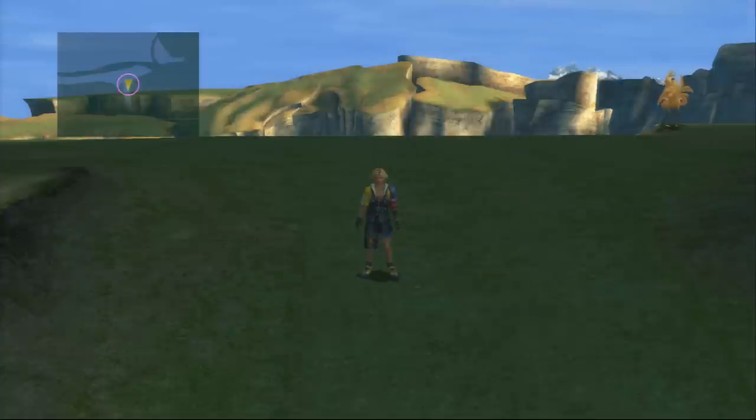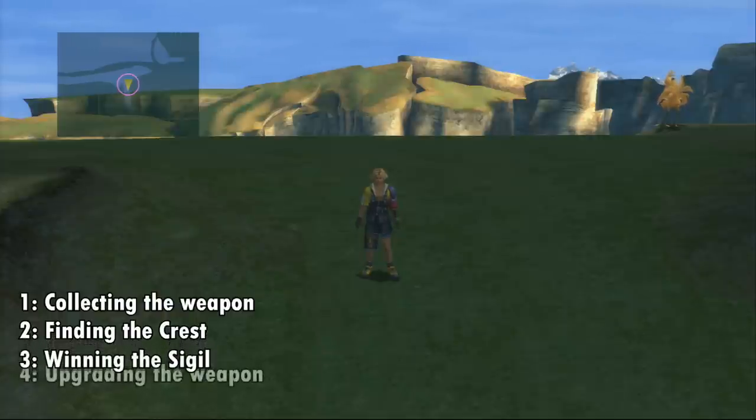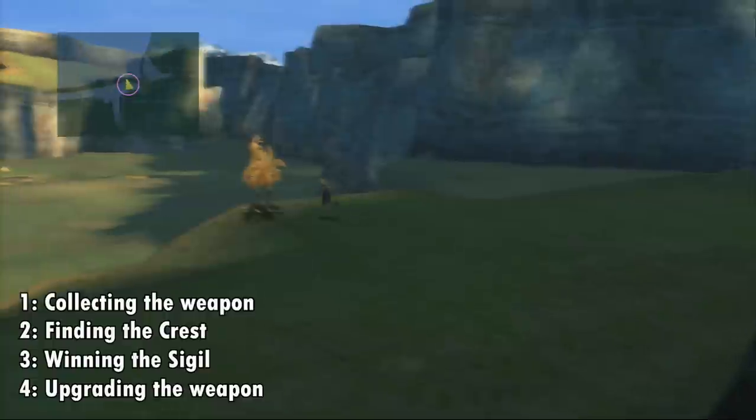Hey guys, it's John here and today I'm bringing you the first of our seven celestial weapons videos. I'm going to be doing each of these videos in a four-step order: the first step will be collecting the weapon, followed by collecting the crest located in a chest somewhere in Spira, the third step will be winning the sigil in some sort of challenge, and finally we'll be upgrading the weapon at the end in the Macalania woods. For Tidus, the first step is to beat the chocobo trainer in a race.